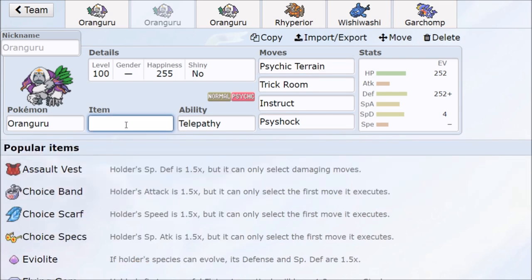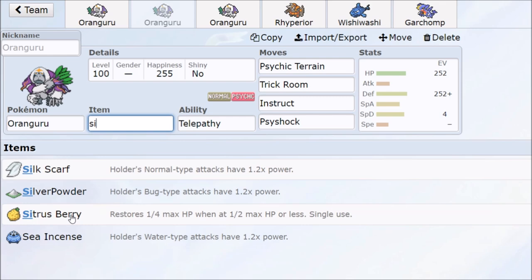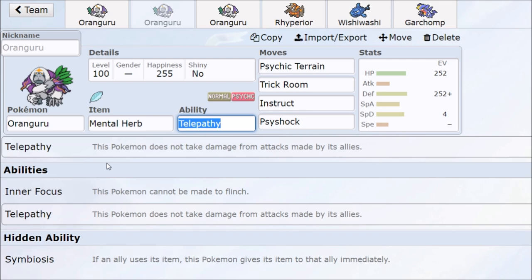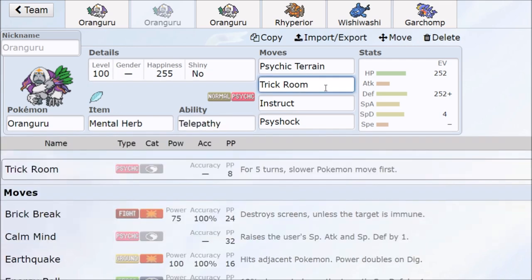For items, you can run Citrus Berry for more reliable but less health recovery, or the Confusion Berry. If Taunt picks up, you'll really want the Mental Herb so you shrug off being Taunted. Oranguru is just really tanky and there's a lot for your opponent to worry about. If Oranguru doesn't get KO'd, Trick Room still goes off and then the opponent is at a huge disadvantage — Trick Room always finds itself in the meta, and fast Pokémon teams just get wrecked by it.